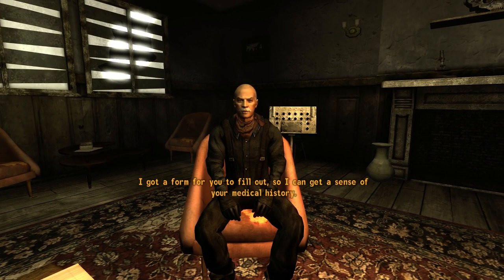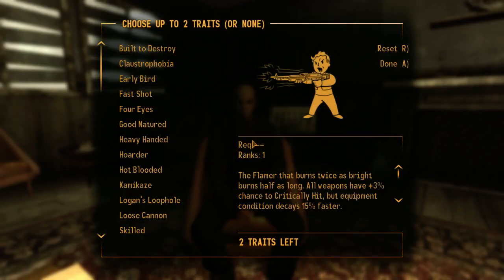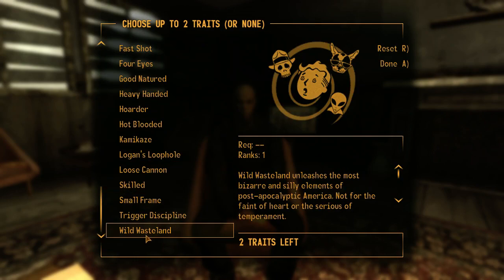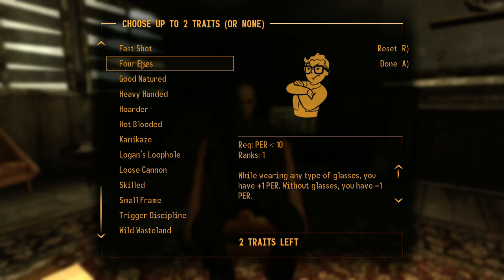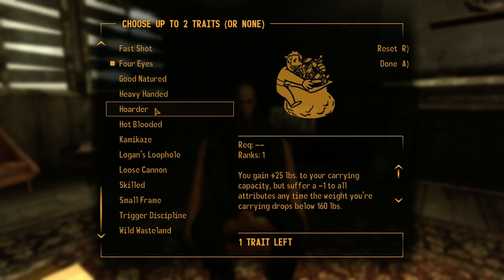So this is our chance to give our character some special quirks — not perks, I mean quirks. You don't need to pick any at all, and you can pick up to two. They're usually a positive and a negative. There's also Wild Wasteland, which just makes Easter eggs appear, and I really like taking that. The other one I want to take is Four Eyes — if we're wearing glasses we get plus one Perception, putting us at ten; if not, it takes one away.